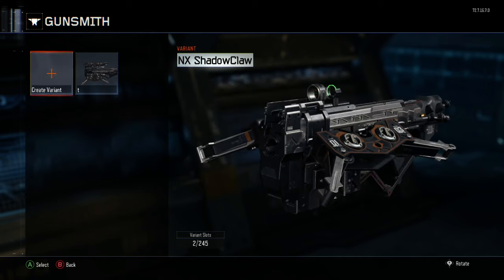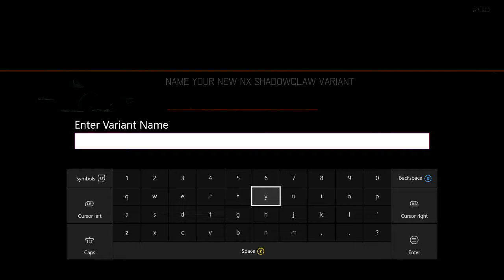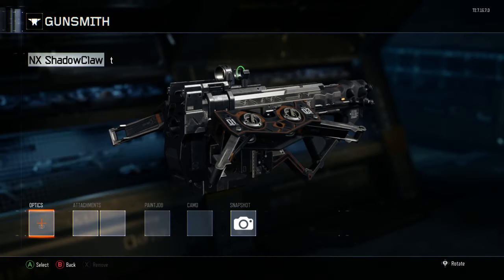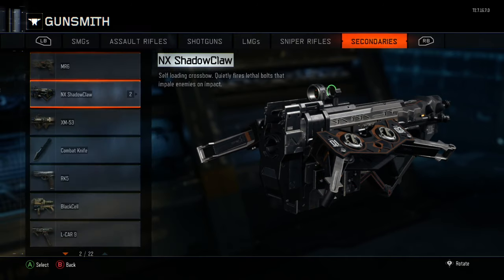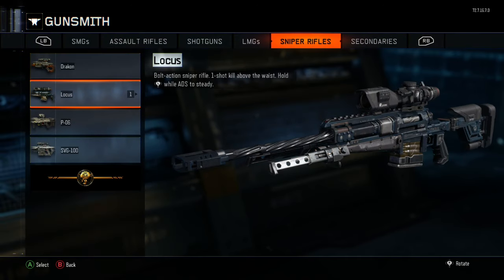We're gonna make two of the exact same thing for the Shadow Claw and we're just gonna name them both T. By the end of this you should have two of these saved, just like I do right here — bam, bam, bam. Then what you're gonna do is go back to your Locust.